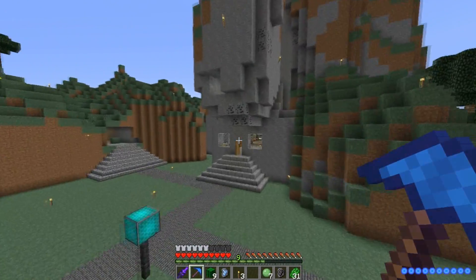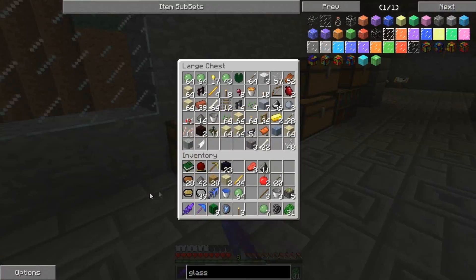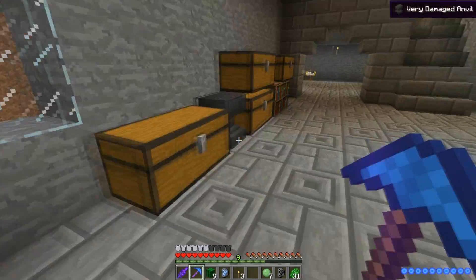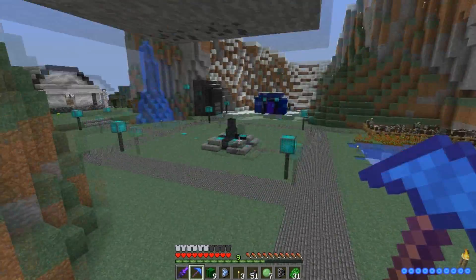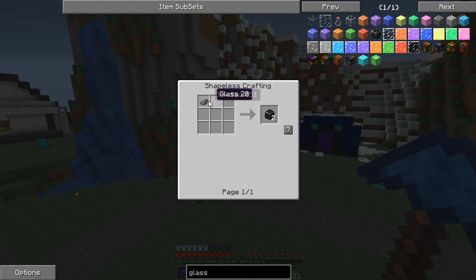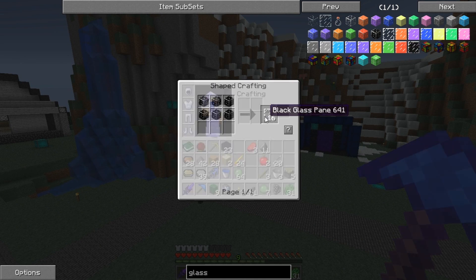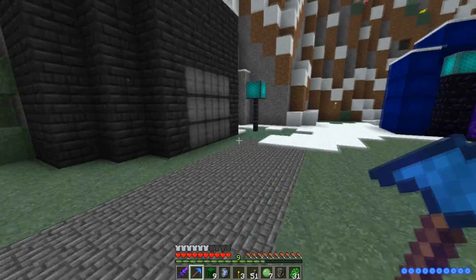Let's pop over here to get the dyes and see if we can make some black glass. Oh yeah — where's the dye gone? Oh, it was in that one — I saw it just then. There you are, brilliant. So the recipe for the black one is just a piece of glass and a piece of ink sack, makes black glass. And six of them makes black glass panes. There are a lot of different Ls in that word — don't judge me, I said 'panes', I knew I got it right.